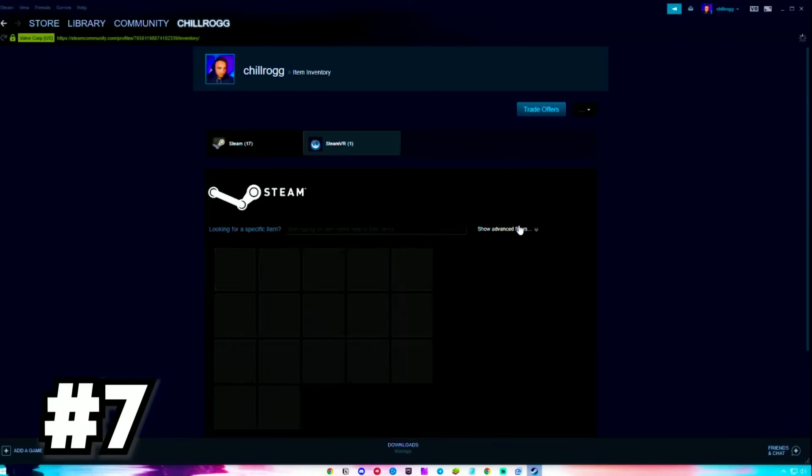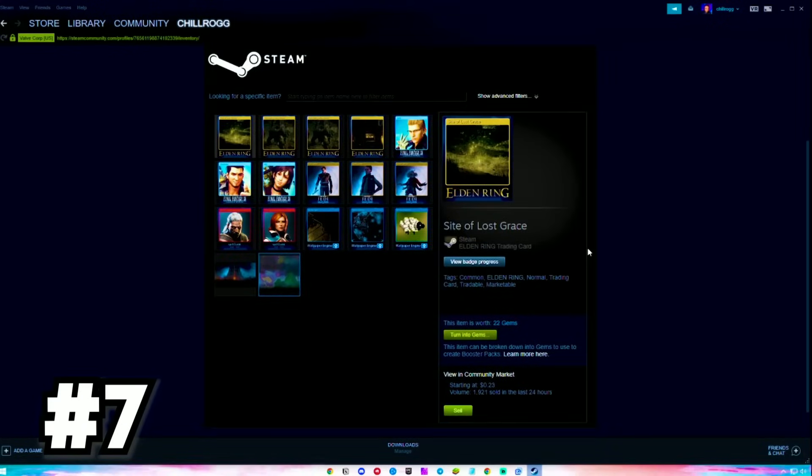Open Steam and go to your inventory. These items in your inventory are worth real money and you can sell them for cash on the Steam marketplace. Enjoy a bit of free cash.